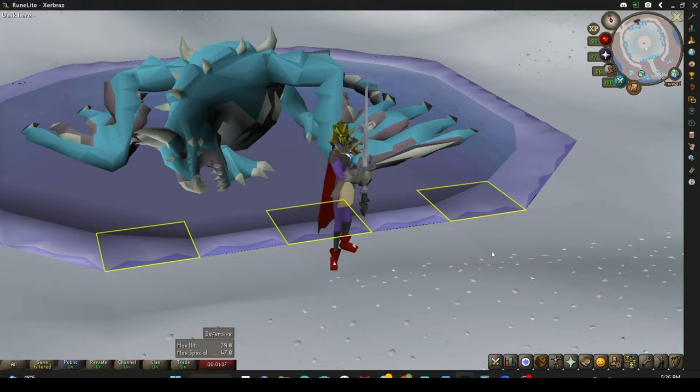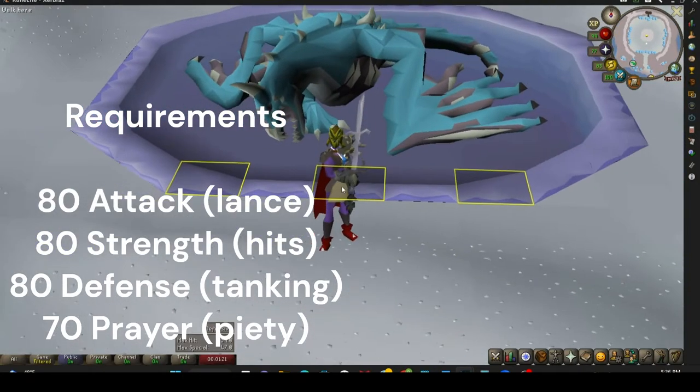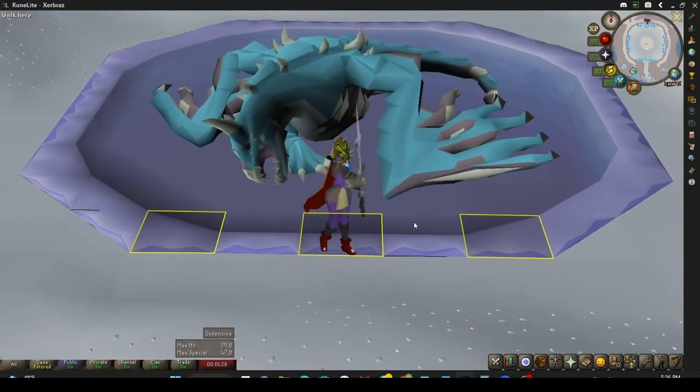Let's go over some requirements for Vorkath. Obviously you're going to need every stat needed for Dragon Slayer 2 up to this point, but you're going to want base 80 combat stats — 80 attack, 80 strength, 80 defense. The reason for this is because at 78 attack you unlock the Dragon Hunter Lance, which is by far the best weapon for melee to kill Vorkath. You're also going to want at least 70 prayer and unlock Piety by doing the King's Ransom quest with the Nightwaves training ground done.